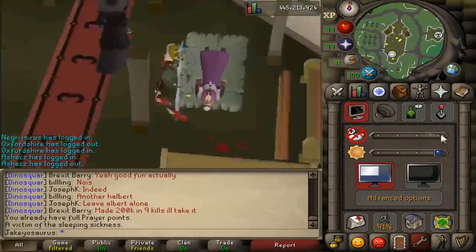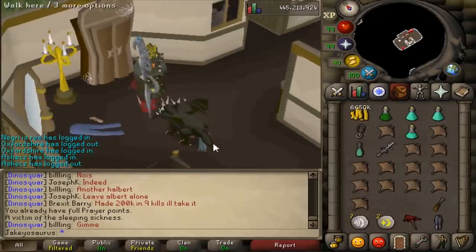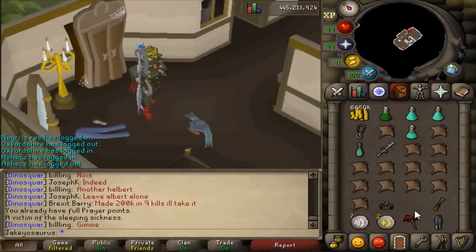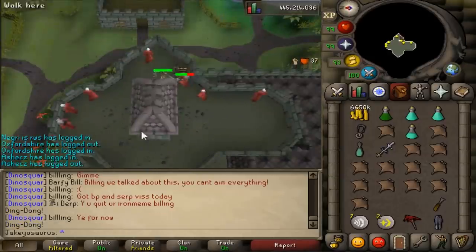A victim of sleeping sickness. What's happened here? Get out of the way, Mr. KBD. Someone's clothes have been torn off. Ding dong - slap. This bell now has examine text; before it didn't.